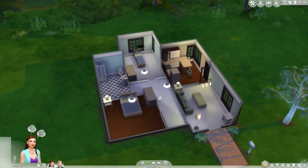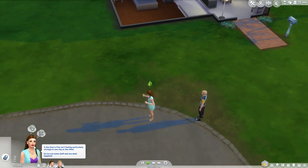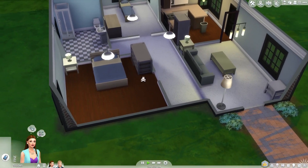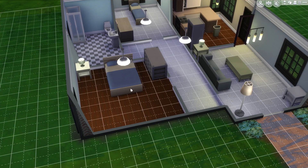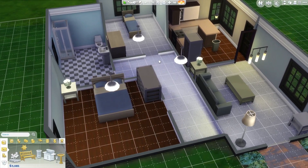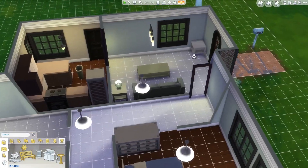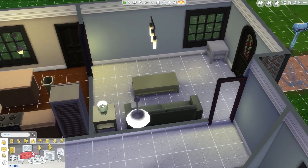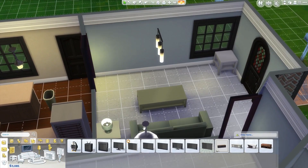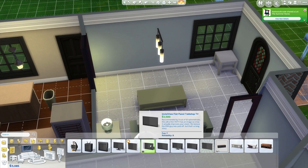All right, hello everybody and welcome back to the channel and welcome to part one of my Get Together let's play. The first thing I want to do is add a TV. I want to add a TV, so let me go ahead and grab just a very cheap simple TV.